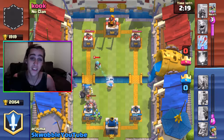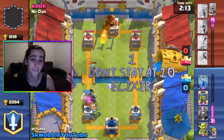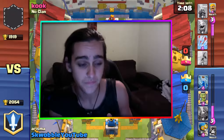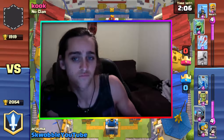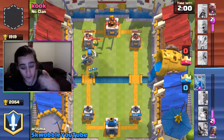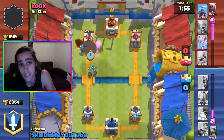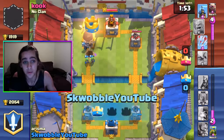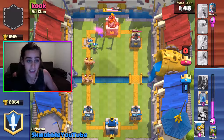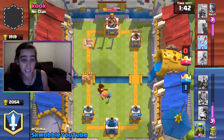The first tip is don't stay at ten Elixir. Staying at ten Elixir is good because you're waiting for them to make a move and you're going to counter that. But you don't want to sit at ten Elixir for too long — you could drop a troop, rise back up to ten Elixir while they're still sitting there, so you already have the upper hand by having troops out and re-countering their plays.